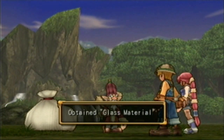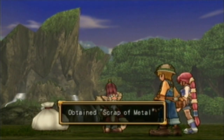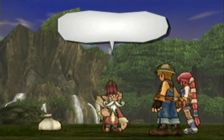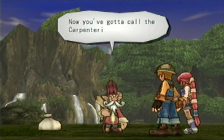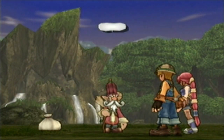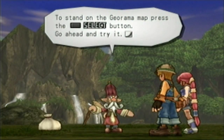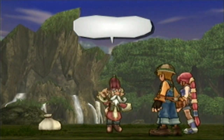Woo-wee! Sturdy cloth, glass material, sugar cane, just one of each. I got 20 of something. Wow, 20 water elements. I have got to call the Carpentarian to you. To stand in a georama map, press the SELECT BUTTON and go ahead and try it.